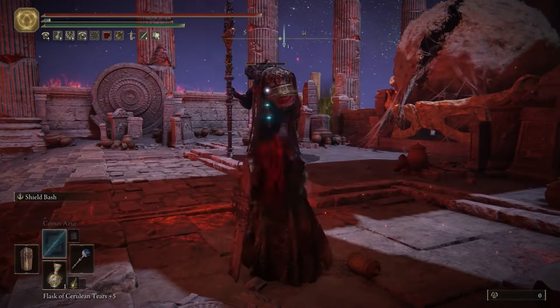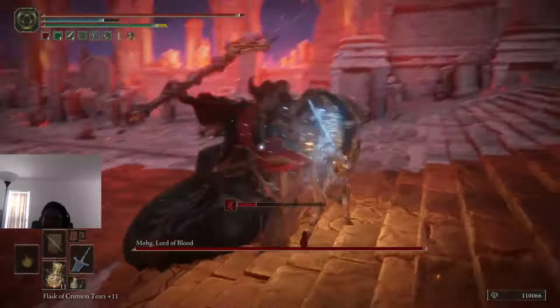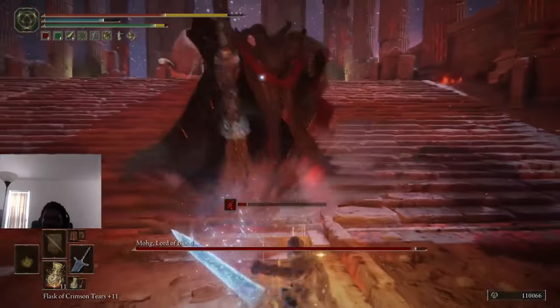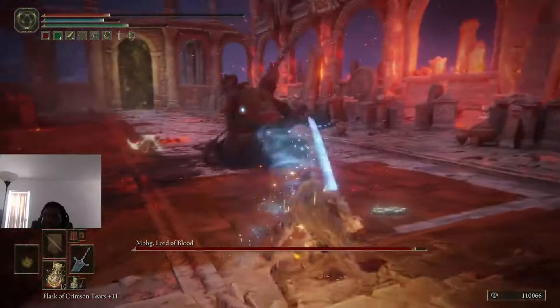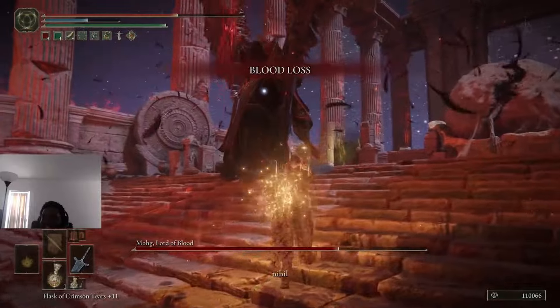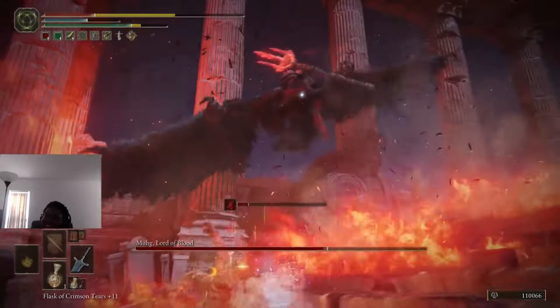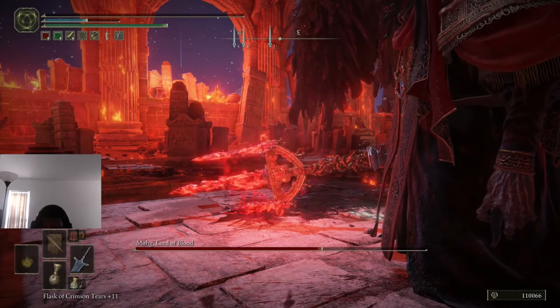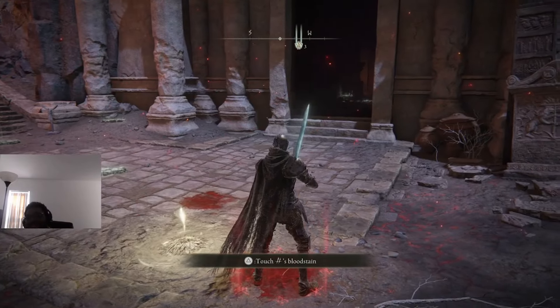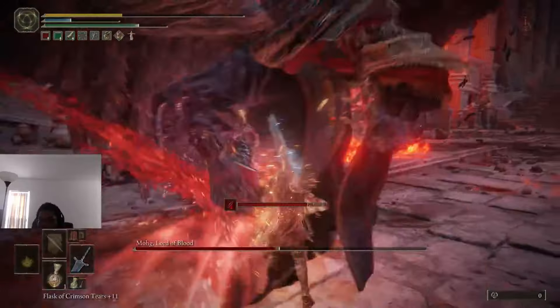So in New Game Plus, this is my first time actually dealing with Mohg. The fight goes pretty well for the first half — he wasn't doing anything I hadn't prepared for. But then in the second phase, this motherfucker goes full Sephiroth, gets wings, flies around, and slings blood fire all over the arena. And I died. It was a good effort for my first run, but I summoned my friend Buddhist Mode Gaming, and after one, two, three tries, Mohg was dead.